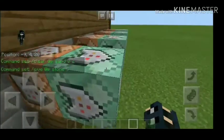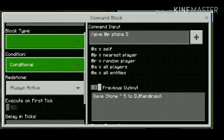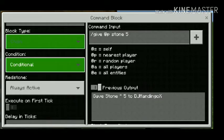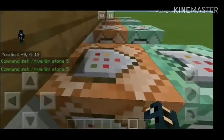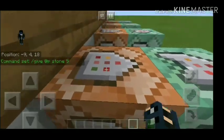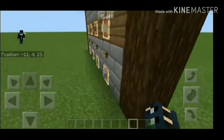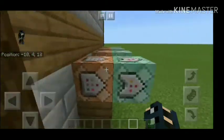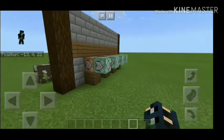Did it clear my inventory? Yes it did. You need this command block — it's a chain command block, always active. Right here, this is really important: you need to put it on conditional, because that means this command block only activates if the first command executes successfully. So if the item isn't being taken away, this one cannot activate — that's really important.